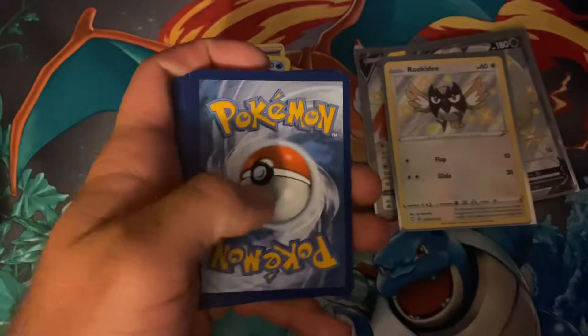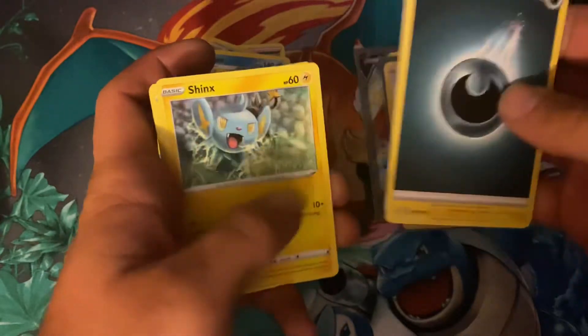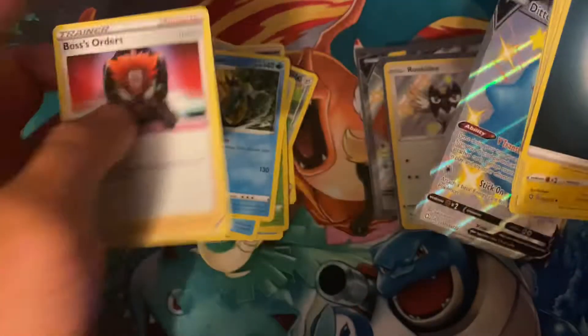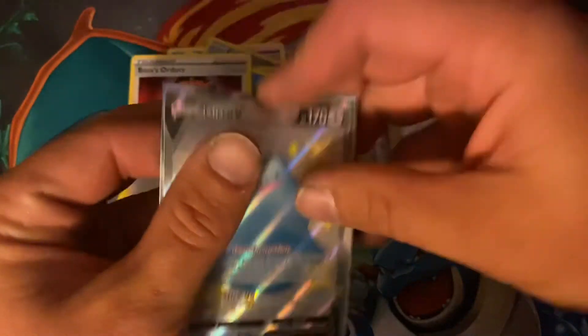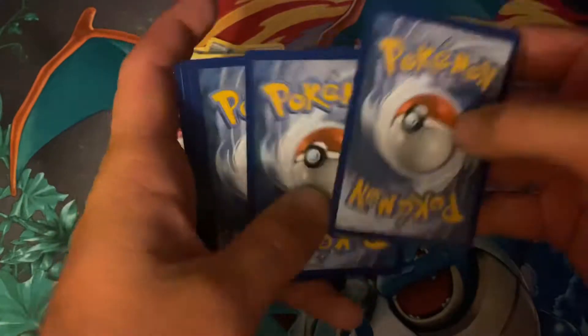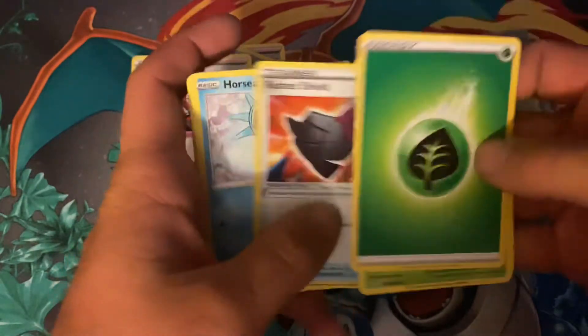We got a lot of Charizard packs — is that a good sign? Maybe that means we will finally pull it. Code card. We got Lightning, Darkness, Luxio, Rusted Sword, Ball Guy, Shinx, Grookey, Trepench, Yanma, Koffing, and a Dedenne-V. That's a good one to pull — a very nice Shiny Dedenne-V. I think I pulled this when I first opened Shining Fates, but then I sold it pretty quickly. It was nice to pull that again. I have not pulled the Ditto VMAX Shiny yet. Wacky, and a Volcanion.